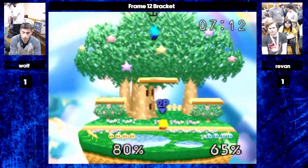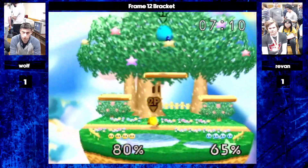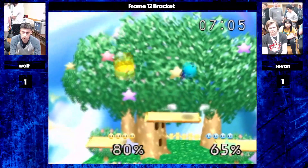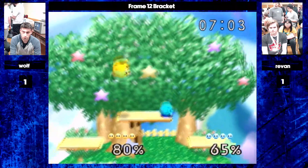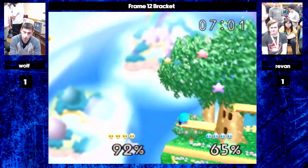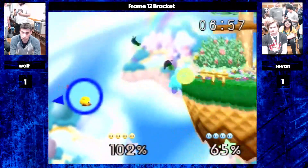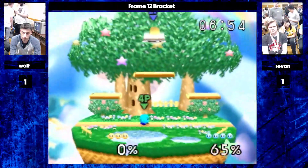The thing is, if they don't work, they're not getting punished. Revan only stays above the top platform, he's not really pressuring Wolf when Wolf's at the bottom. Wolf is kind of playing a mental advantage state because they are the one who's reacting and trying to figure out when they're going to approach.